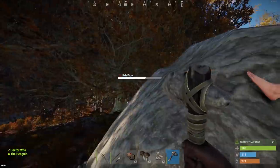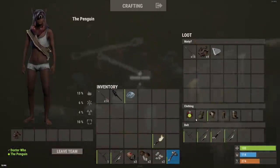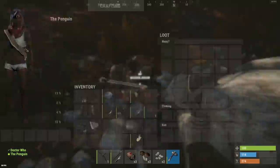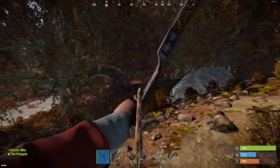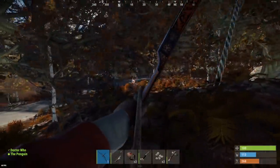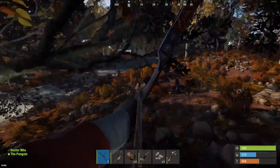I definitely killed him earlier - he had nothing. My bow's on the floor. Run, run dude, give me that good content baby. I headshot him. Is he dead? Yeah, he's got my bow. He's dead. Easy headshot. Did he headshot you? No, I killed him. Someone's come in? Yeah.